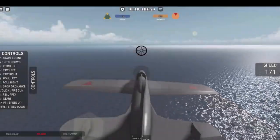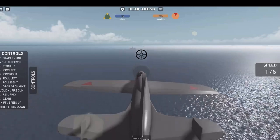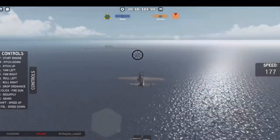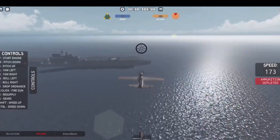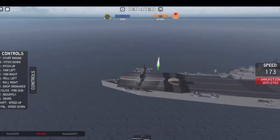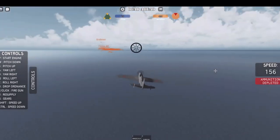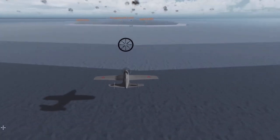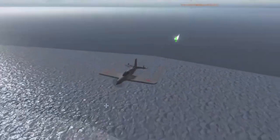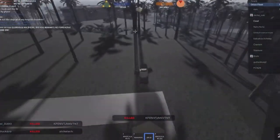The torpedo bomber carries a torpedo and travels at around 175 studs per second. Similar to the dive bomber, but instead of bombs you drop torpedoes. To drop a torpedo, fly at an altitude roughly level with the superstructure of a ship, then press B. Torpedoes still take time to reach enemy ships, so lead your shot. Then return to your carrier and resupply. Note: the shore of Atoll is shallow, so deploying a torpedo there will cause it to explode immediately — as a torpedo bomber, you cannot engage land units.